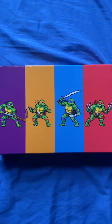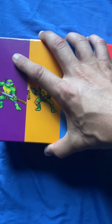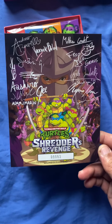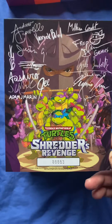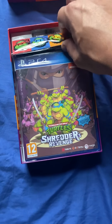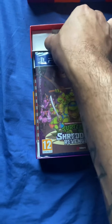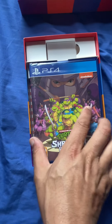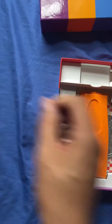Nice little box with a nice look to it. My favorite turtle is Mikey, so hopefully I'll get his headband. There's the little art card with the signatures of the creators and people who worked on the game. The number is 08863. Got some dope pins, the Shredder keychain, and of course the physical game.